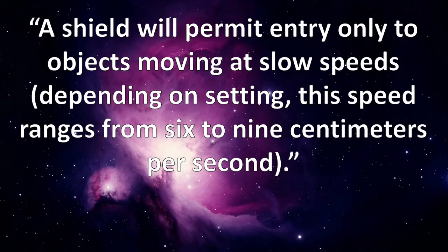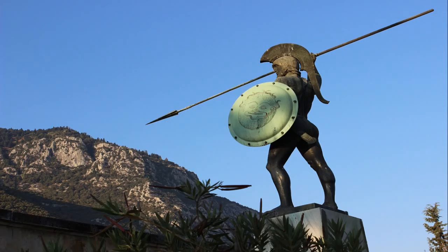Depending on setting, this speed ranges from 6 to 9 cm per second. The shields themselves are not in the shape of a Greek round shield or a Roman scutum, but surround and fit the body of the individual. And so, you must attack at a slow speed in order to penetrate it.